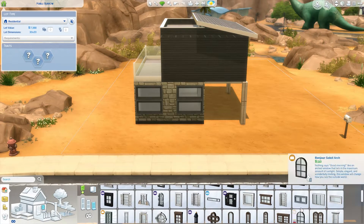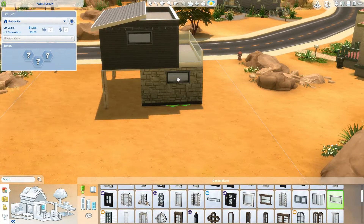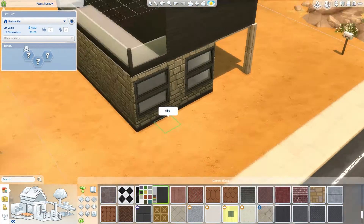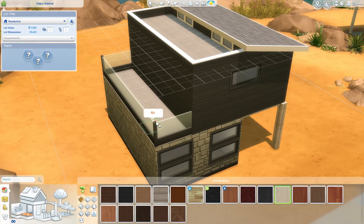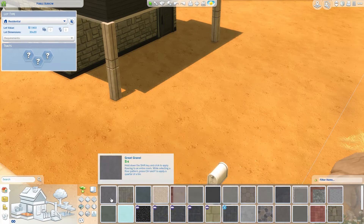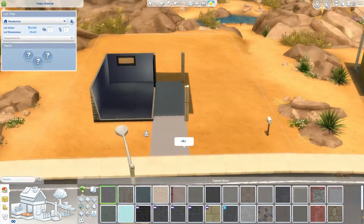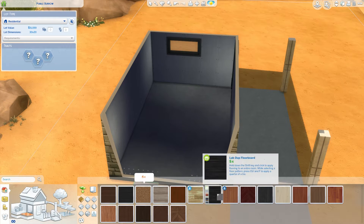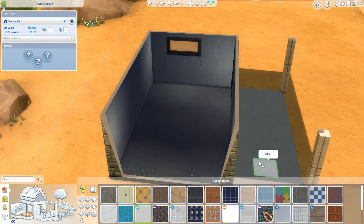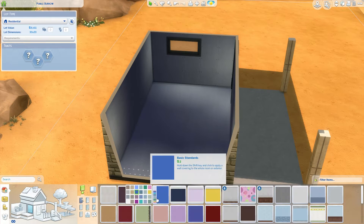I noticed a lot of people were doing more traditional style houses. So I wanted to try and do a modern house. I don't really do a lot of my builds in Oasis Springs, but I just happened to put it in here because in my save file, Oasis Springs was kind of where I wanted to go, and this lot was the cheapest. I just really wanted to try and do a modern house because it was really different from everyone else's.